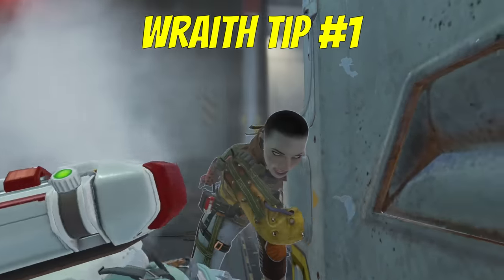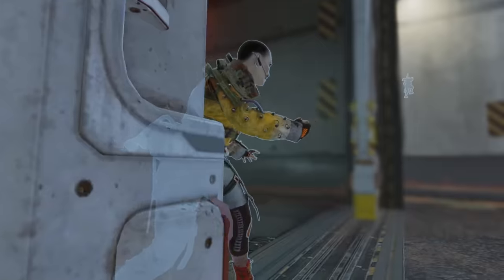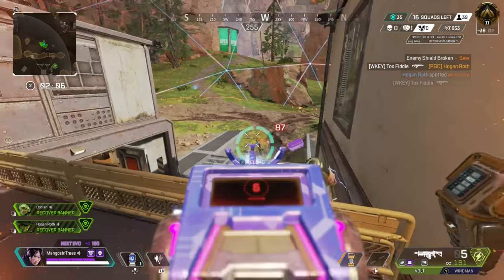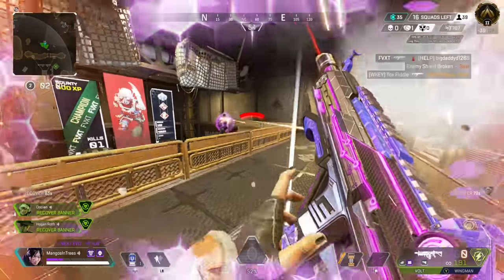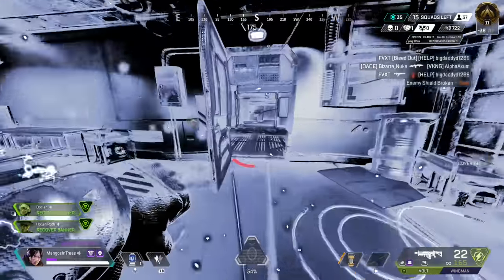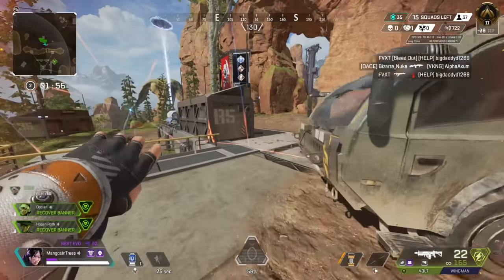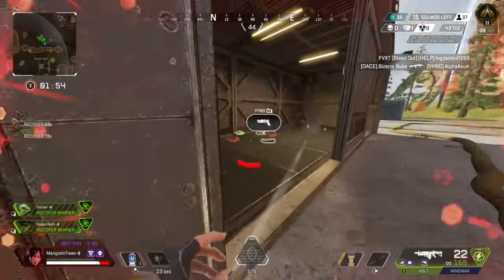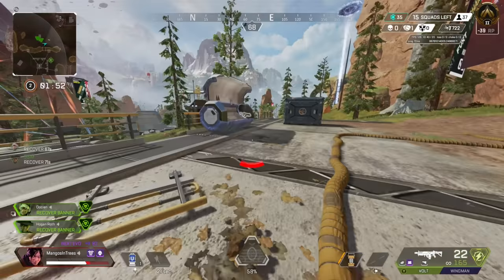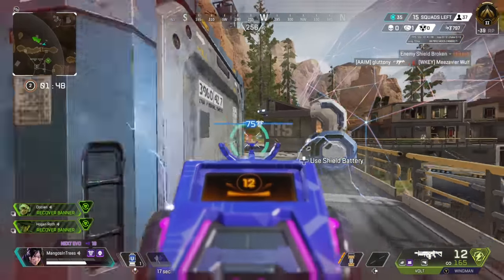Wraith. The phase is rarely ever a get out of jail free card — it's more often used as a slight repositioning tool. Most Wraiths wind up phasing too late, either resulting in them dying before the tactical actually activates, or getting into too bad of a situation only to have the enemies chase them down. So while you're about to phase, really think about where you came from and where you should go from here. You may have to slightly reposition behind some cover, but still turn around and shoot your enemies as they try to follow you.